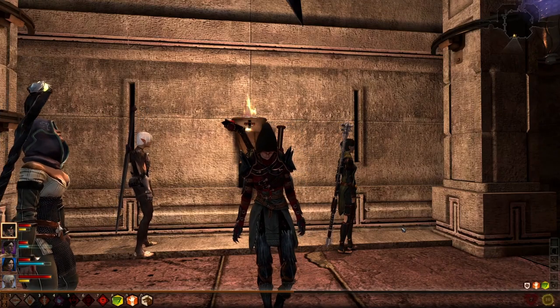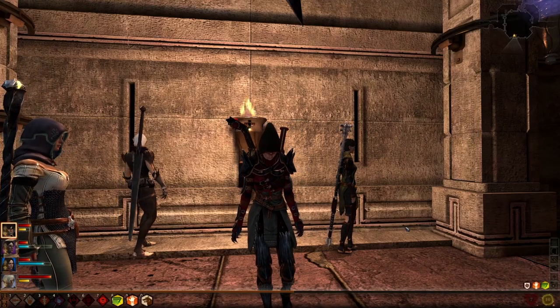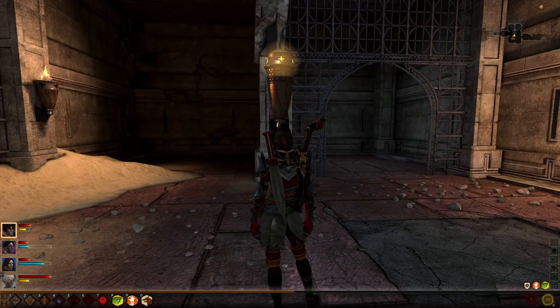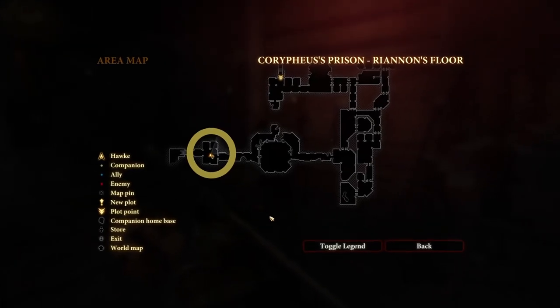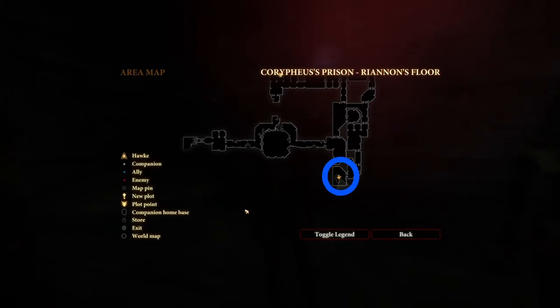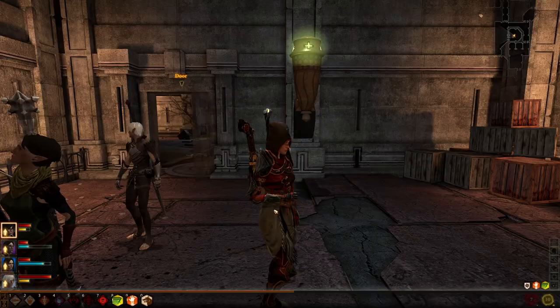Hi folks, here's a quick solution to the column puzzle in Dragon Age 2's Legacy DLC. You've already found the gold nexus here, so just go and find and activate the red nexus here, the blue nexus here, and the green nexus here.